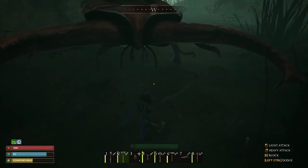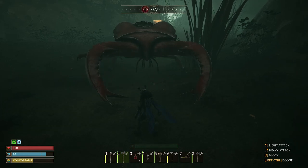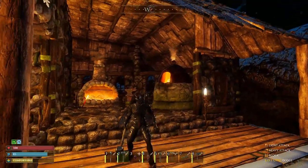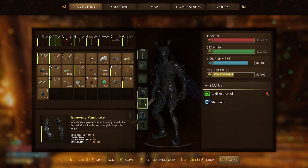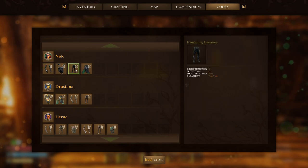Despite the fact that King Stag Beetle is in my personal opinion the weakest boss in the game, newcomers should still prepare for the battle. First, equip your character with an Iron Wind armor set. After defeating Black Hornet, the NPC Knock offers the opportunity to craft a new armor set called Iron Wind. Currently, this is the best armor in the game in terms of its stats, and it will provide you with reliable protection against the boss's attacks.